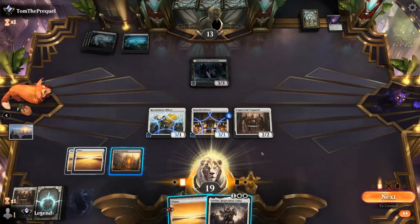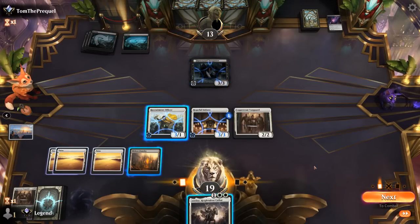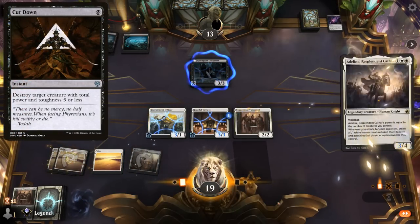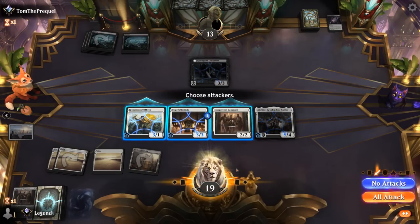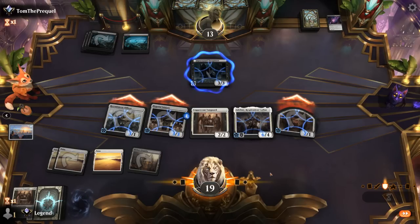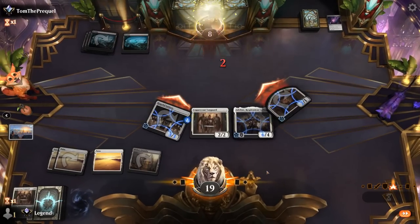Could play Adlan. If opponent has a Cut Down for Vanguard that would be pretty rough — I think it's probably worthwhile to try and attack. Do I trade Officer or Initiate? Opponent likely trades for Initiate if they care to block here. They trade for Officer instead to shut down the card advantage.